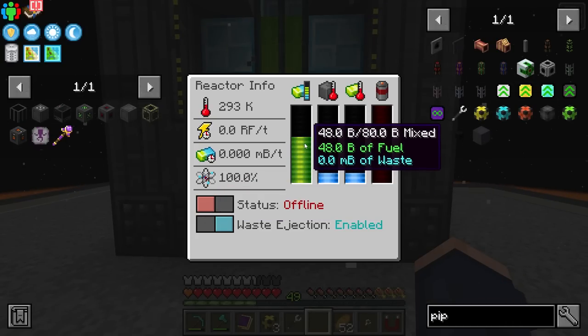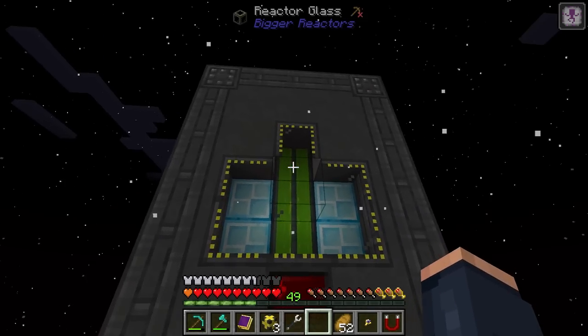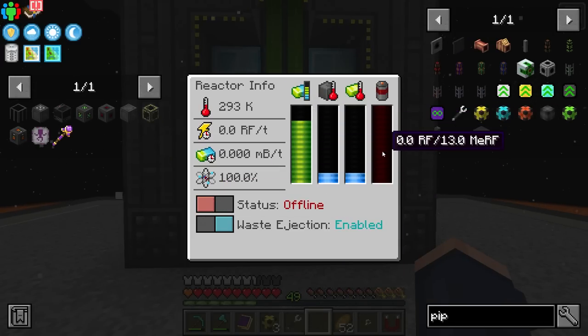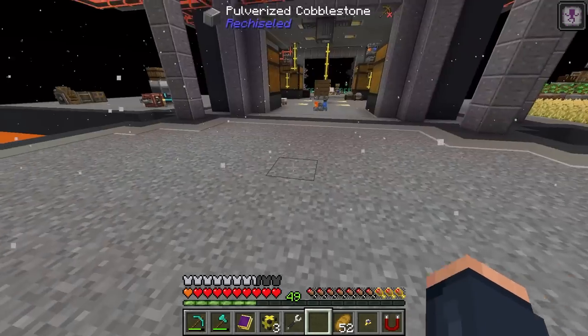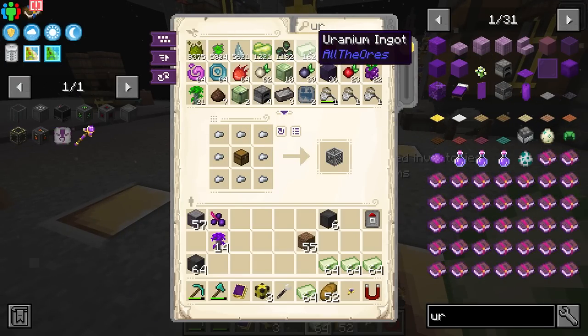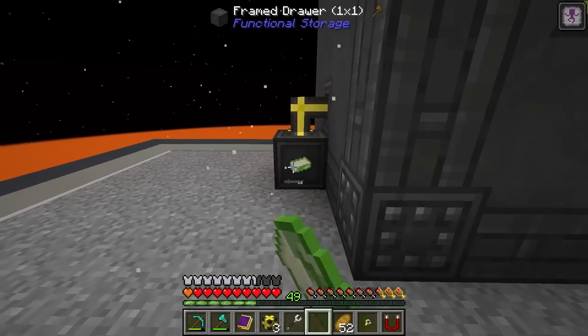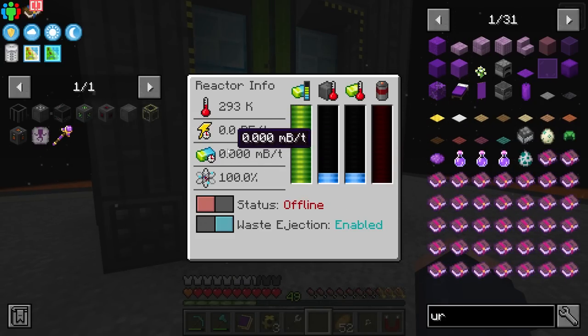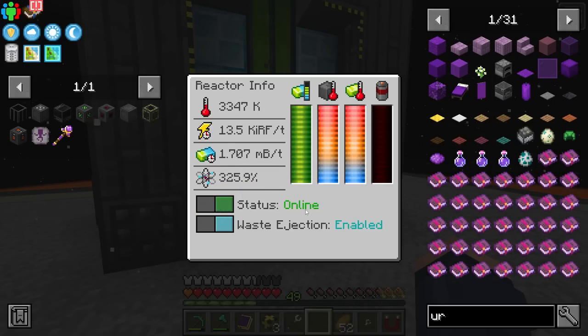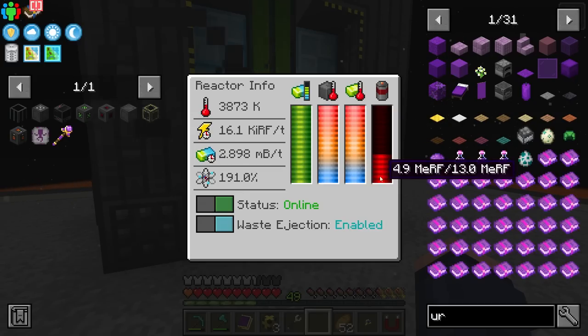With it filling up, we want to let it get to full. As you can see right here, it's starting to fill up and show it visually. Once it does reach full, it's time to kick this bad boy on and see the power start to generate. We'll just toss more fuel in here and let it roll for right now. We're going to see what the millibucket burn rate is — we have 80 buckets worth of fuel in here. When we kick this on, it's going to be using about two to three millibuckets per tick to actually run. And this generator is going to generate 16,000 RF per tick, which is not bad for the resources we put into it. It's already got over 5 million generated.